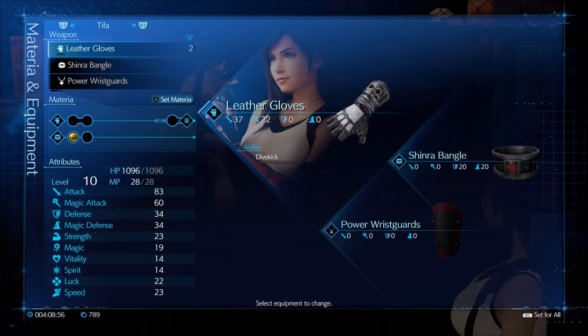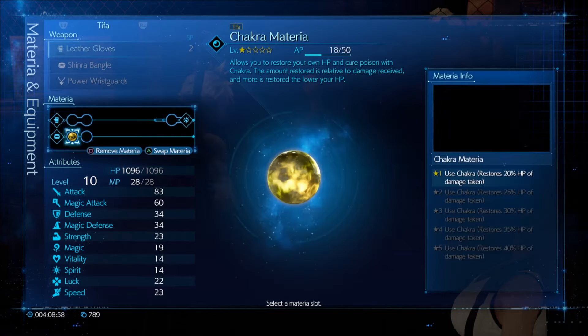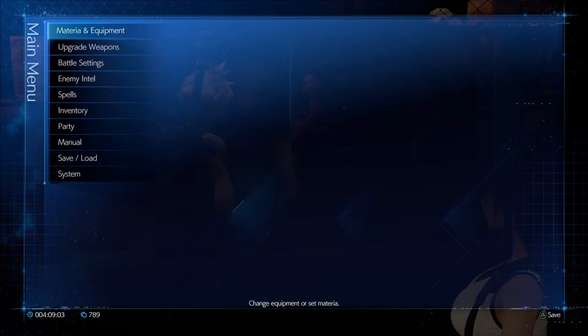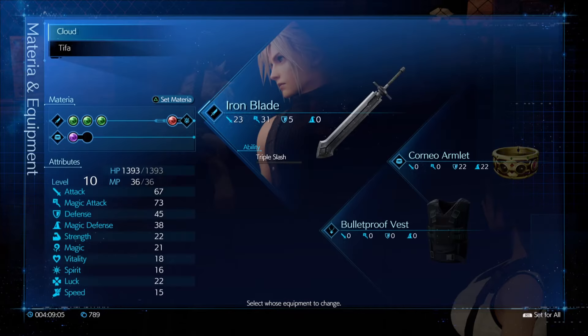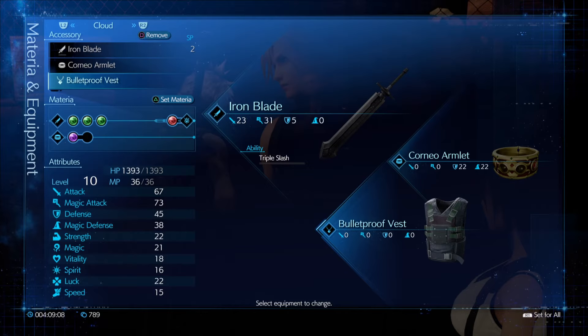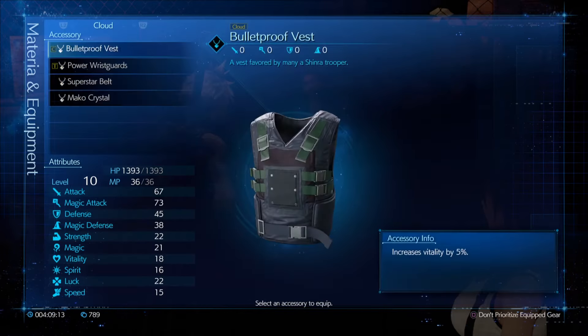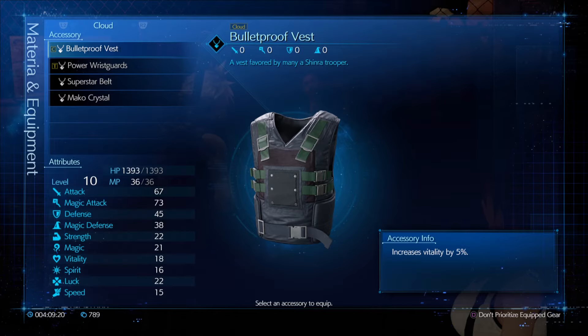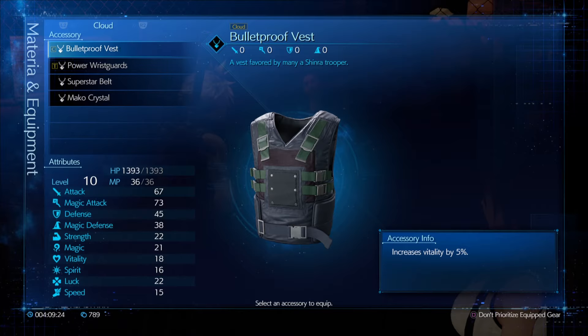Tifa right now only has the Chakra Materia. In addition to that, I made one more change to Cloud - I purchased a Bulletproof Vest at the weapon shop. The Bulletproof Vest offers an increase in vitality of 5%, which goes nicely with the sword and the upgrades I just put into it.